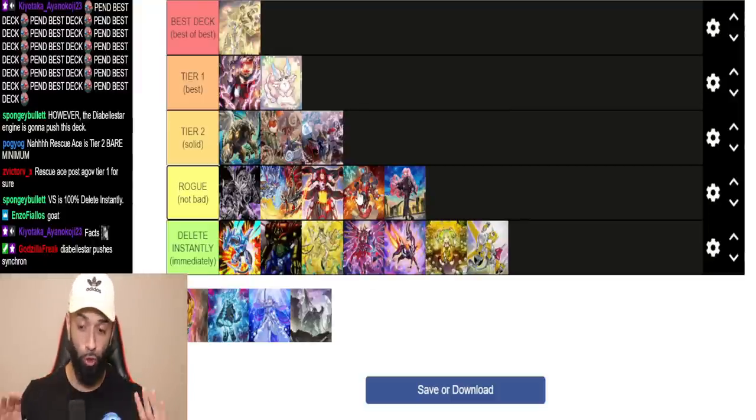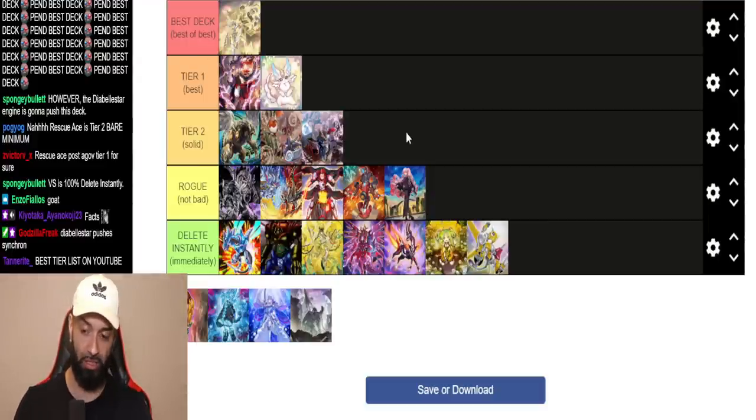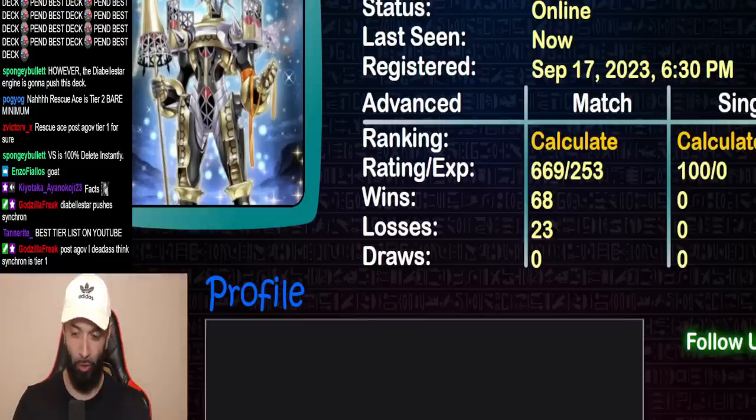Post-Duelist Cup we'll do a new tier list for YCS Indianapolis, 11/11 — make a wish. My wish has something to do with my Dueling Book name. We'll do a new list post-the-Gov.